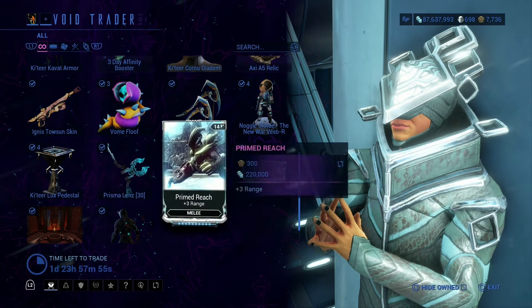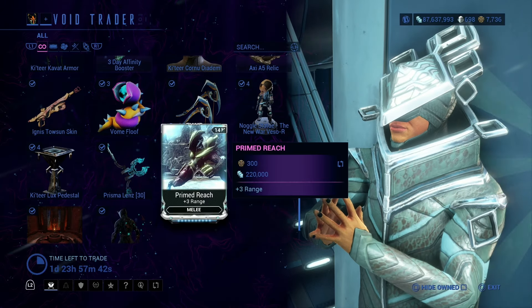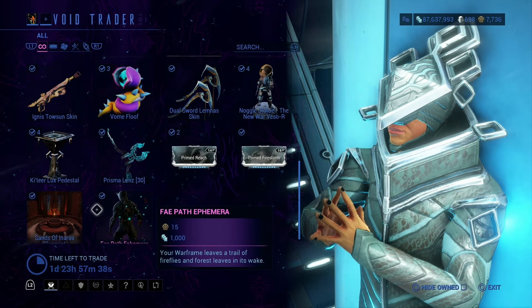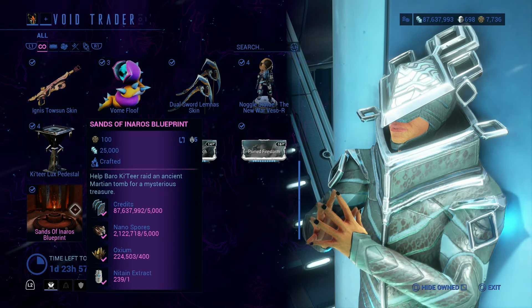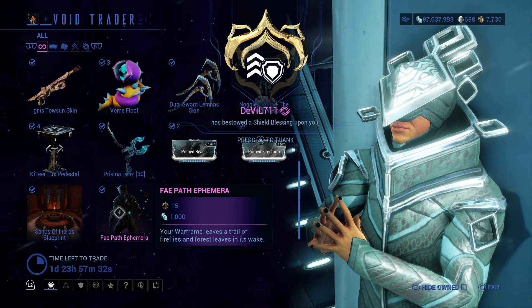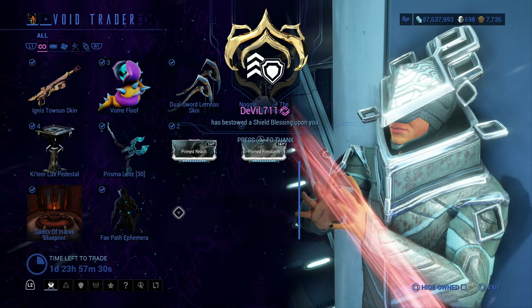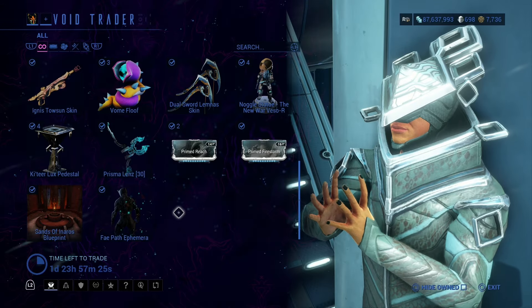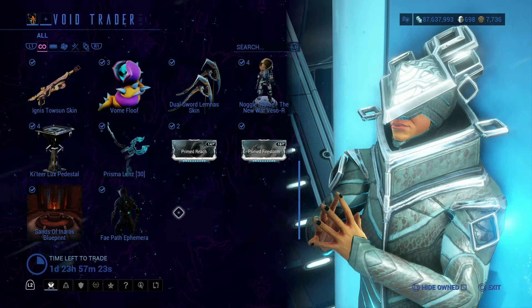This is a Prisma Lens. The actual Prisma Lens is not just a skin, oddly enough. Prime Reach and Primed Firestorm — these are mods I use. Prime Reach not as much as I used to, but still quite a bit. And then we have Sands of Inaros Blueprint. This is how you get Inaros. Baro has them from it, and if you had an Inaros Prime equipped, he'd have a special beacon that you could buy.